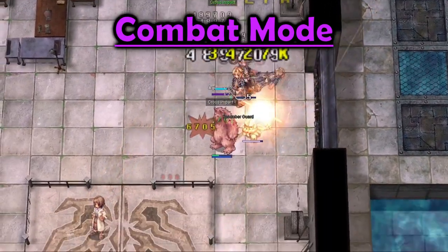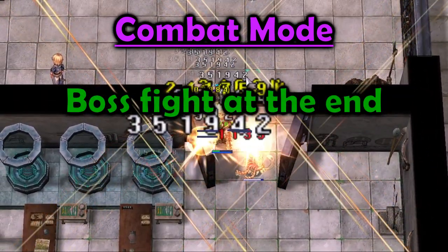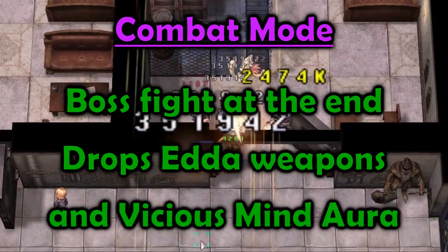Combat Mode has more monsters than Exploration Mode and includes a boss fight. You have to clear many rooms of enemies to reach the end. This mode is the one that drops ETA weapons and the Vicious Mind Aura.